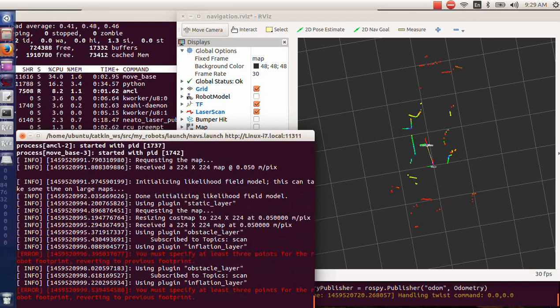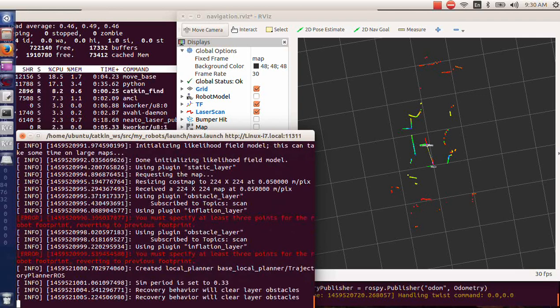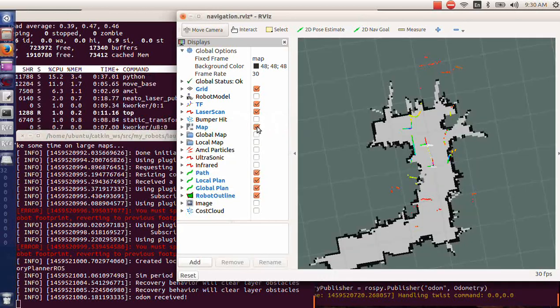Laser scan shows up. Navigation is running. Turn on the map. We're not localized so we have to give it an estimate.